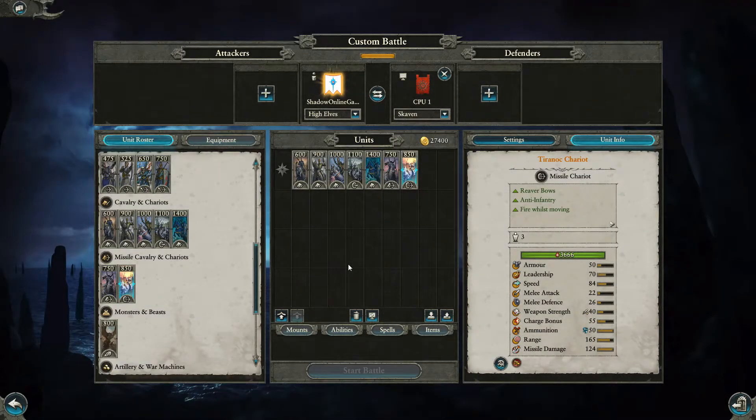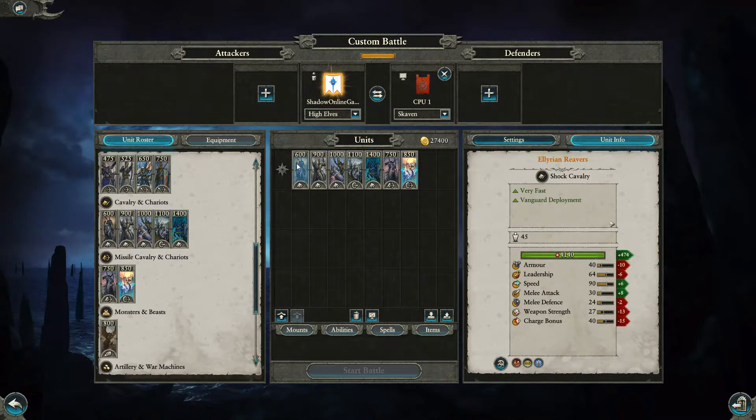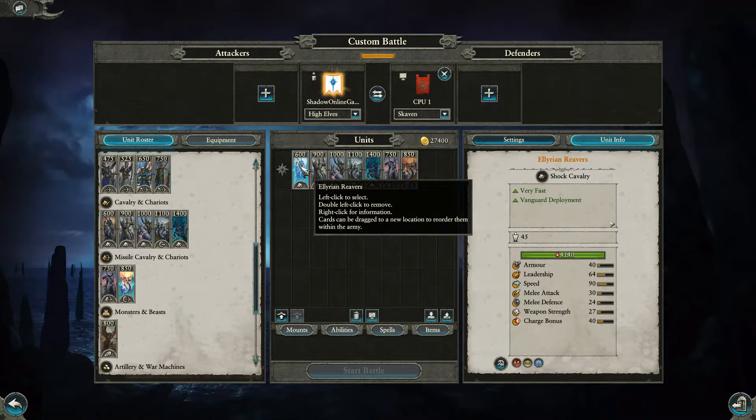Welcome back, fellow gamers, to the next episode breaking down all the High Elves units and abilities — the whole army roster — so you can see the stats of every unit, their abilities, and their costs. In this episode we're covering cavalry, chariots, and missile cavalry. We'll start with the Lurian Reavers.